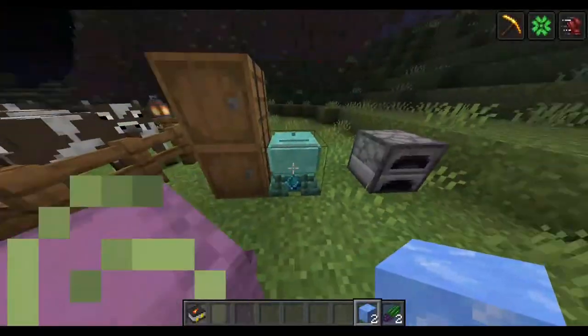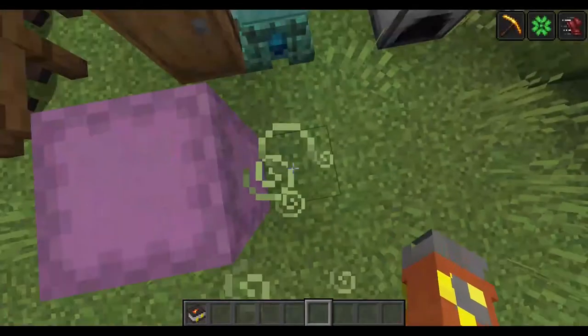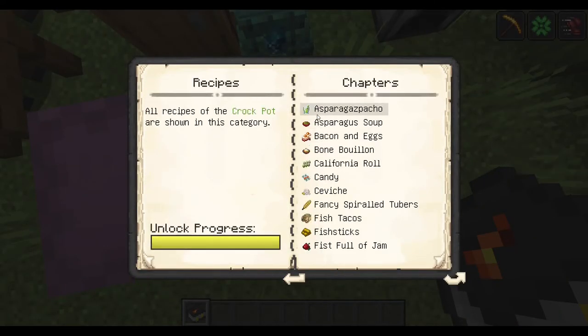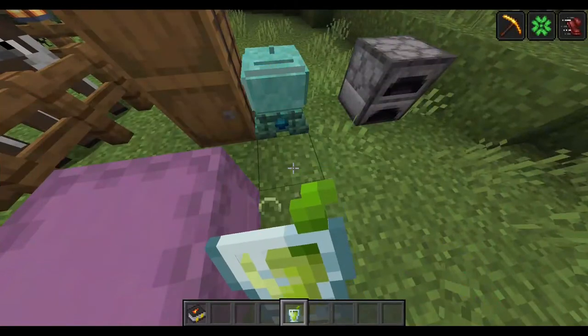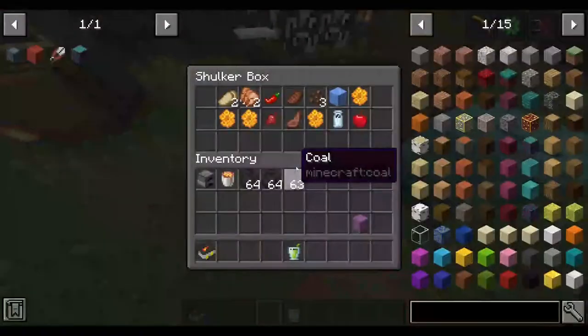This should be the asparagazpacho — the asparagus drink. And there we go, the asparagazpacho. It gives fire resistance for 10 minutes.